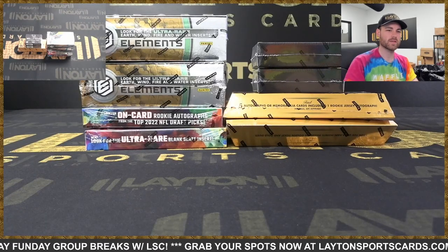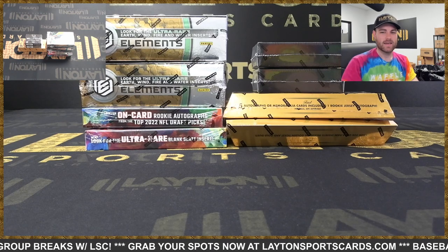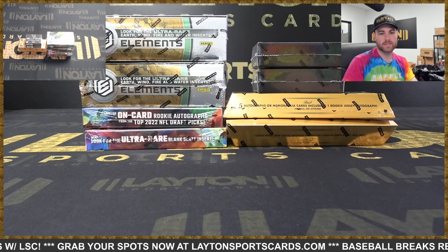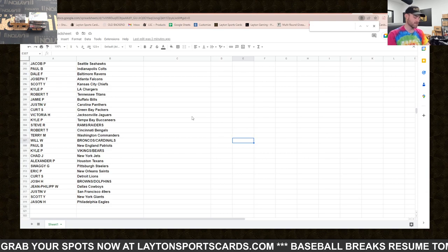Hey everybody, Forrest here. I'm ripping 2022 Origins, Gold Standard, Black, and Elements hobby NFL eight-box mixer, number one, random team style — so it's two of each of those products. I'll show you the results right here and you can always find them at latentsportscards.com. Thanks for joining everybody.